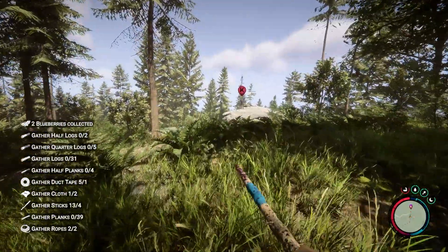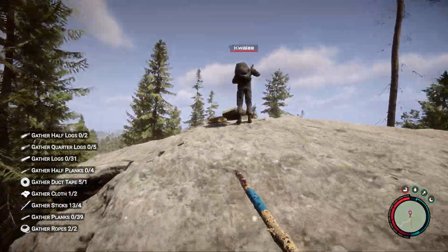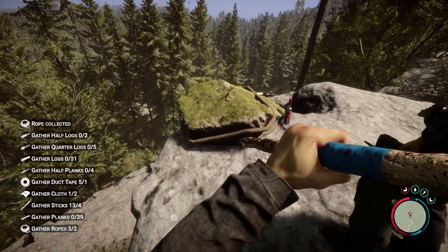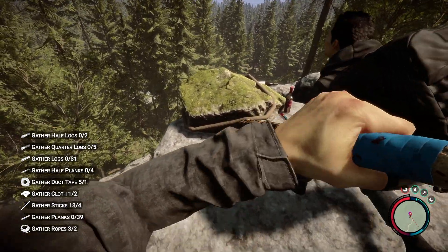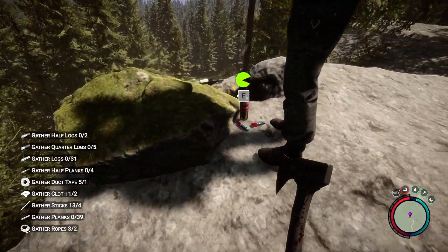Once you get to the purple marker, there's going to be a man hanging from the cliff, and you want to go to the topmost part where you'll see that the rope is tied to a rock. At that rock, you cannot chop it down with a stick or anything like that — you're going to have to use your axe. Pull out the axe, hit it, and then it should just untie.